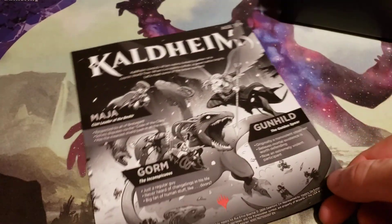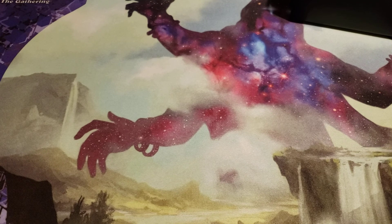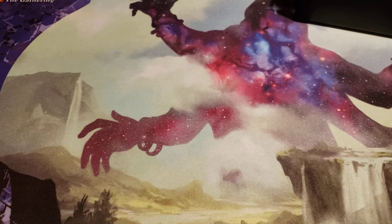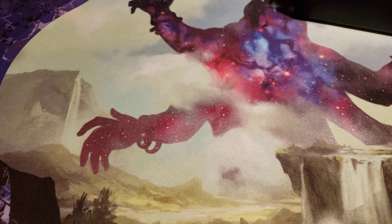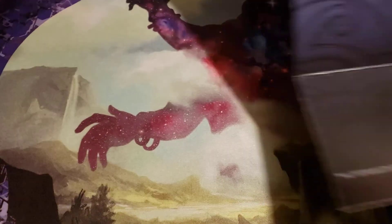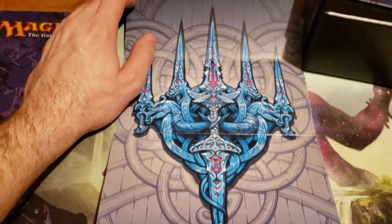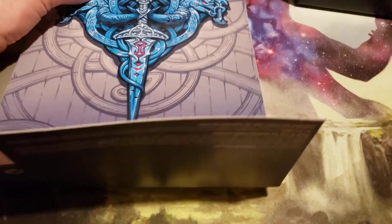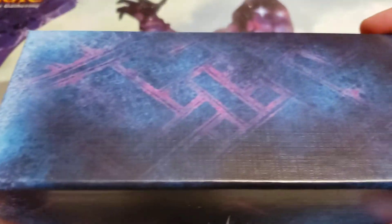We've got this thing here — metal Keldheim. It's supposed to be a poster but it's just a piece of paper with no poster. I'm trying to get this thing opened up so I'm not going to damage it. I'm gonna pick up the camera — we've got the Keldheim poster thing that actually wraps the box. We've got our box right here.